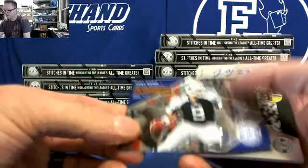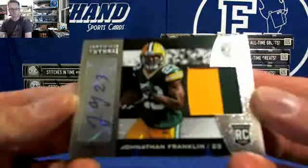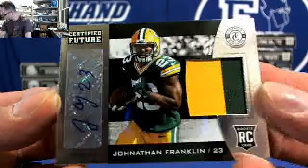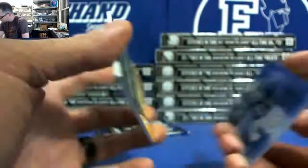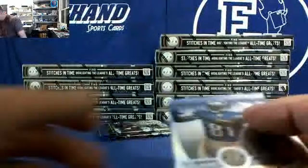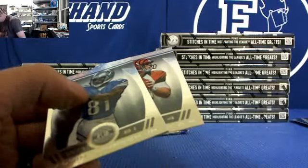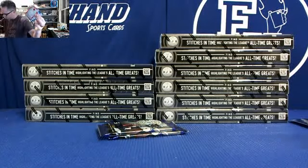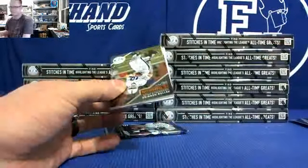We got a blue Tony Romo for the Cowboys, numbered 299. And we got a nice two-color patch auto for the Packers, numbered 18 out of only 49 — Jonathan Franklin. Where can I find the Packers? Suck at this right now finding teams. There they are — Dak and Jay. Holy moly!